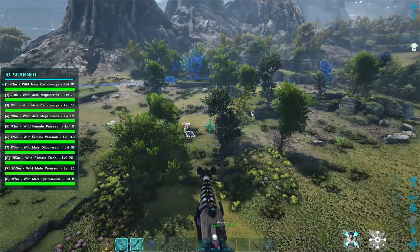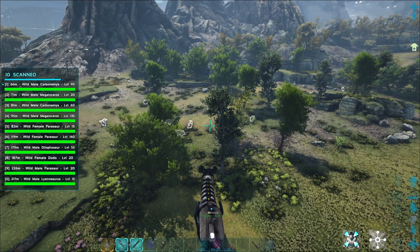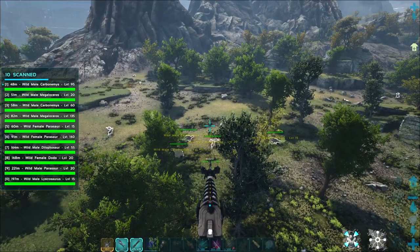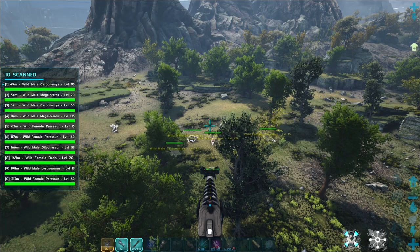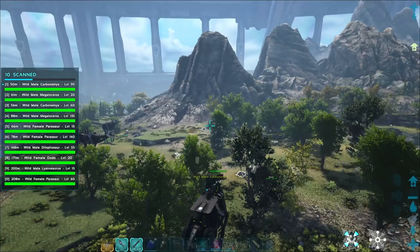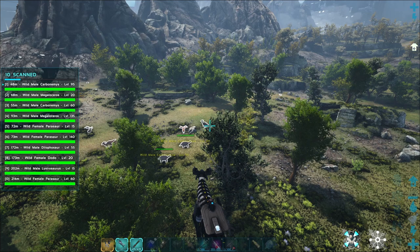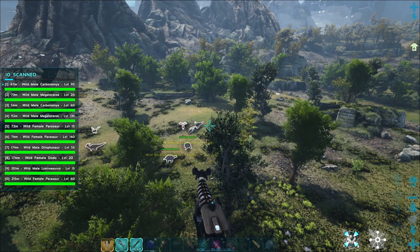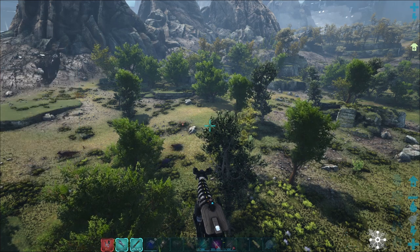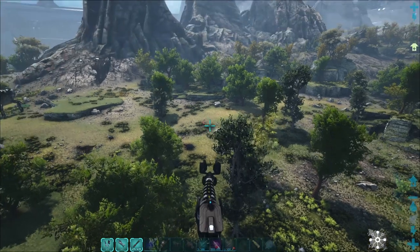Boom. Oh, I was not expecting that. Have you used this, Scotty? I have, yes. It not only tells the creature, it tells the distance and the level of said creature. So there's a 140 parasaur around here somewhere, and you look around and it highlights them even through trees and everything. There's your 140 parasaur. What in the world? And then it shows a little bar as it ticks down. Holy cow, it's so cool. Great for taming. That actually blew my mind — I wasn't expecting that much detail.